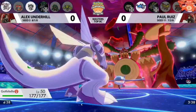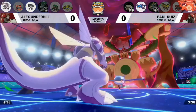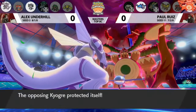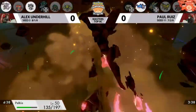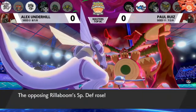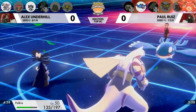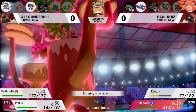Alex switches out Incineroar to get a second Intimidate down onto Rillaboom, which is going to make a huge difference. Spatial Rend goes into Kyogre's Protect — no damage that slot. Max Quake this turn goes into the Palkia slot instead of the Incineroar. I thought the Incineroar would have been a good target since we already saw it used the Eject Button so it's not holding a Cheri Berry — that would have been super effective damage. Instead it does a little to Palkia and gives Paul's Pokemon the Special Defense boost.